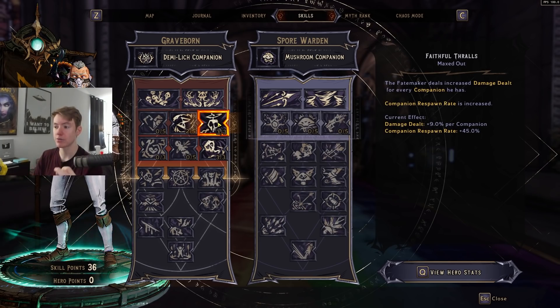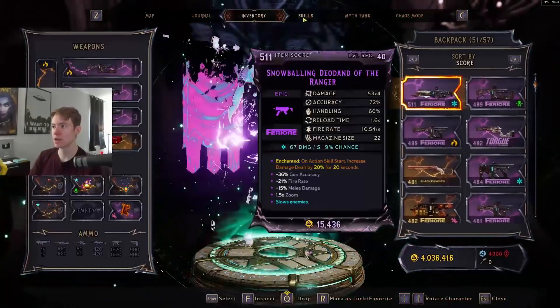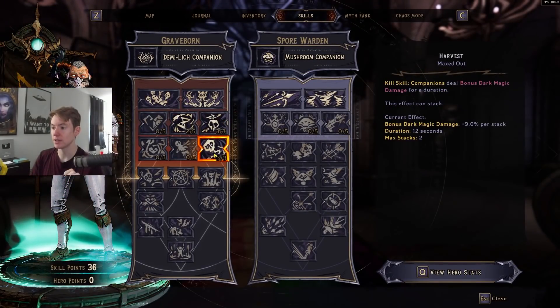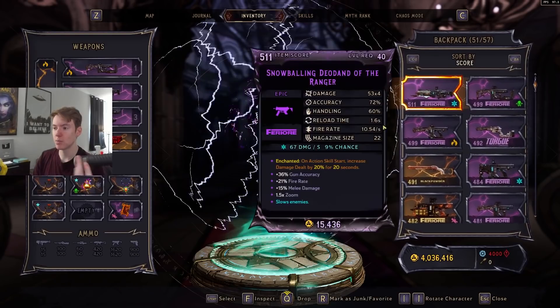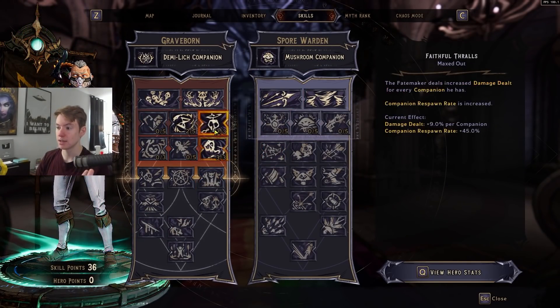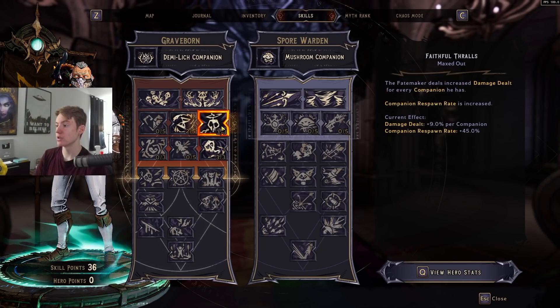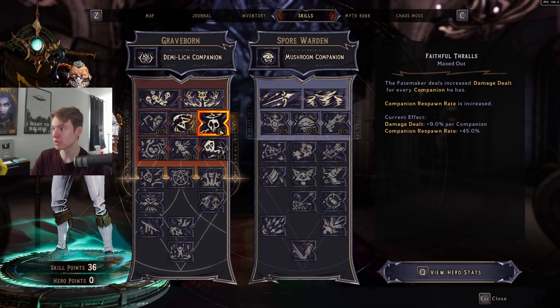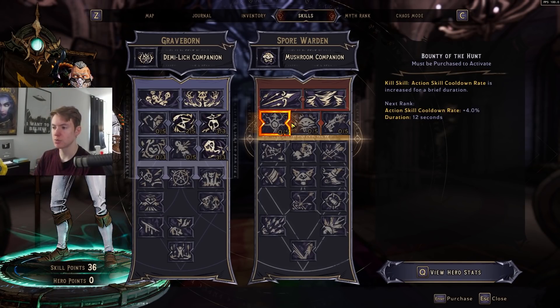Even if you're at like 30 stacks of Faithful Thralls, that's only a 270% increase in damage — going from 10,000 to 1 million damage isn't going to happen purely from Faithful Thralls. It mainly happens from Harvest stacking a bunch of additional companion damage, which then benefits from Faithful Thralls. One way to actually make Faithful Thralls stack out of control immediately — I'm going to demonstrate here. This pairs perfectly with the Harvest bug, and I made a separate video demonstrating that.